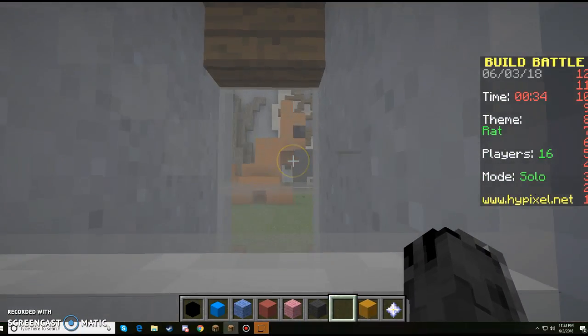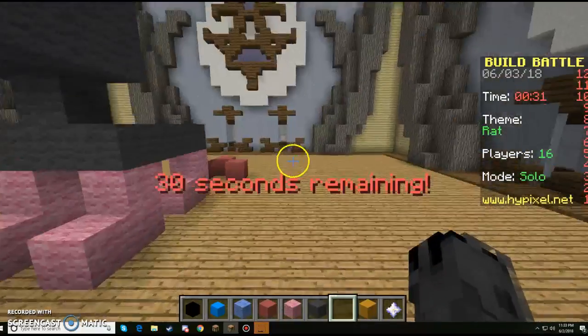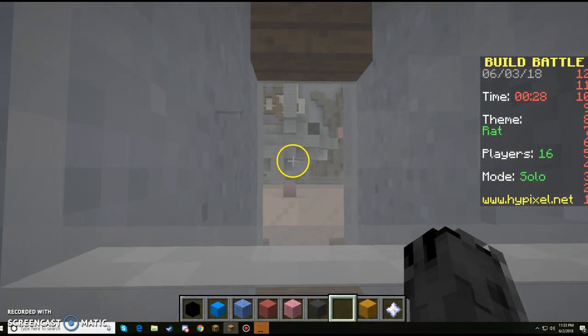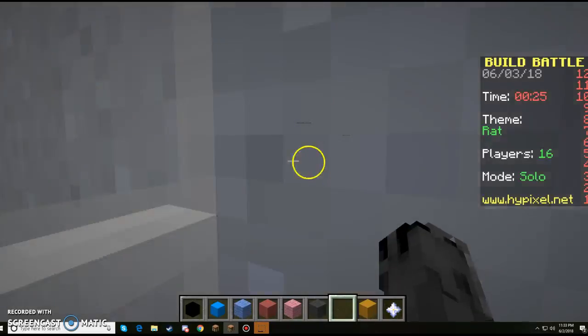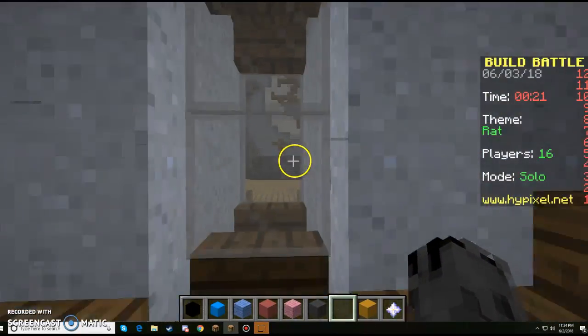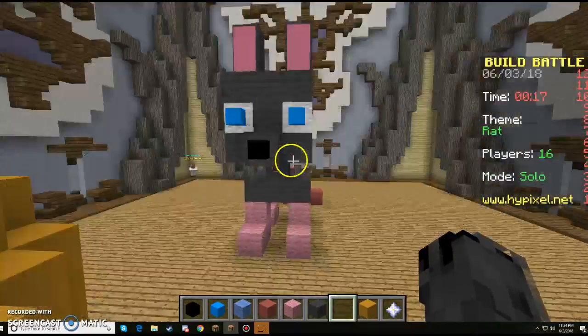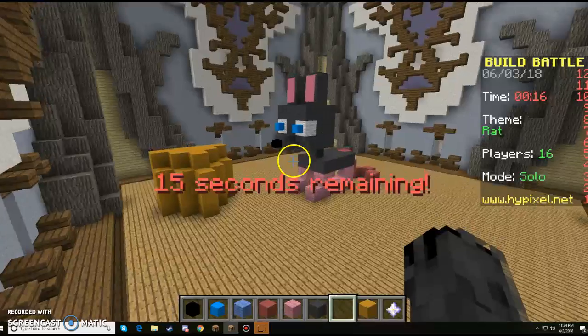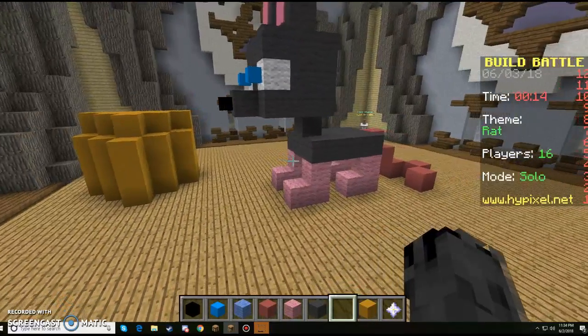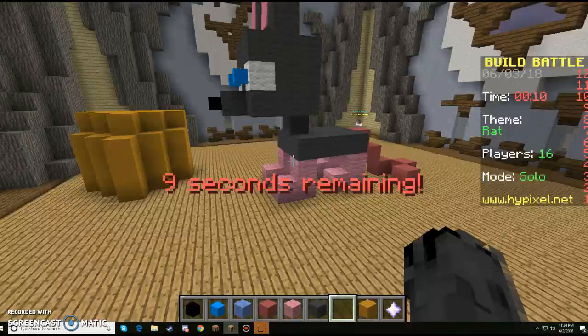Oh my god, are you serious — someone built a cat? That would have been a good idea. Let's see — this person built a legit mouse. They're going for the standard lying-down thing, unlike me who went for the standing position. Alright, I guess that is that.